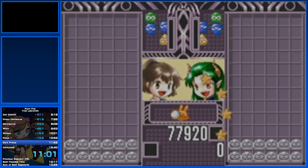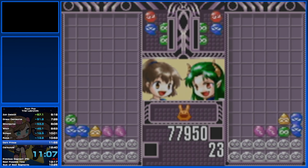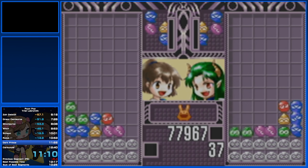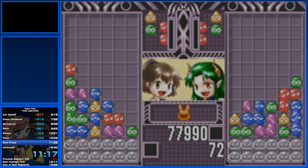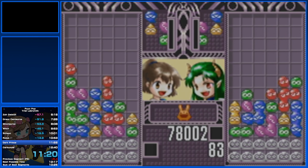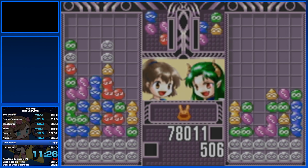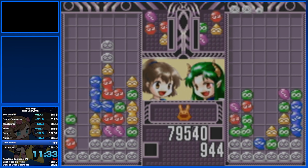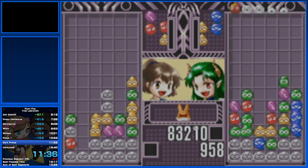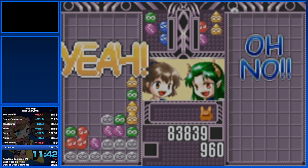Next up we have the Dark Prince, who happens to be the main antagonist of the Puyo Puyo series. This dude literally just decided to steal Carbuncle because he just wants to go on a date with Arl, and Arl's just not having that — Arl being the main character. I do something pretty interesting in this fight. It's a case of thinking on the fly and ensuring that I don't cut my chain — like right here, if I had rotated those blues on top of the purples, I would have actually cut my chain. And we knocked out Dark Prince quickly there — pretty good fight.